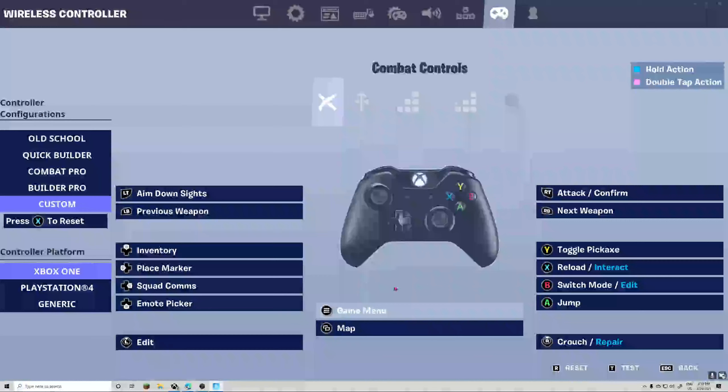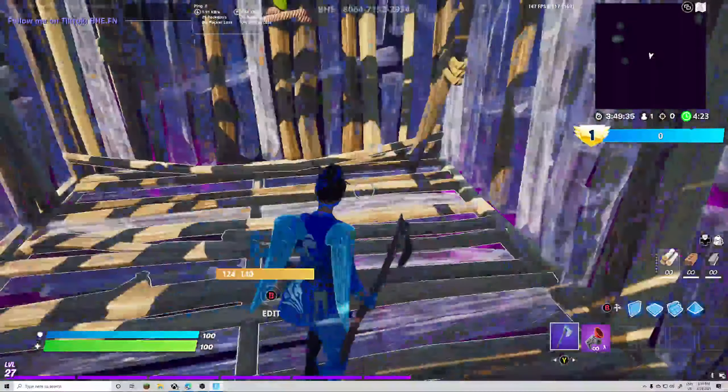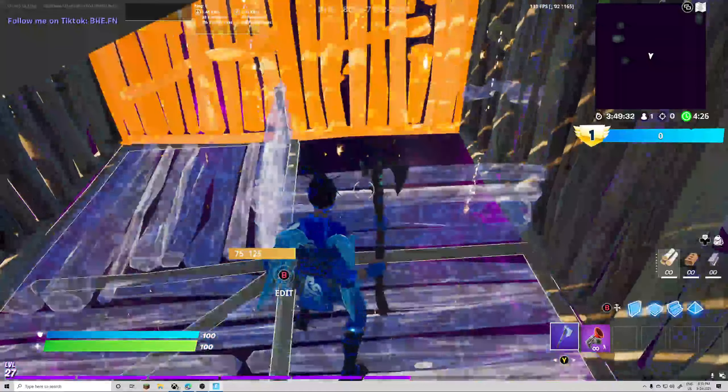So on controller to double bind: make sure your attack and confirm is the button that you usually use, and then edit slash switch mode — your normal button for switch mode, like to switch between your bars, your weapons, your editing and your building. Make sure that's the one you want, and then this is just an extra bind to do with switch mode slash edit. If you have both of these binds done, you can use them and it's no edit hold time.